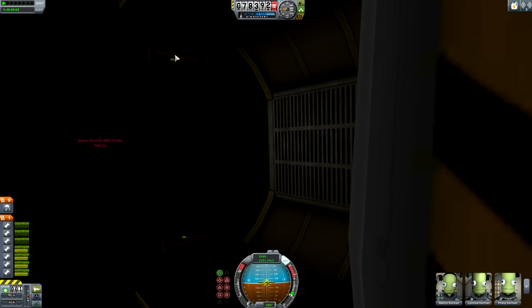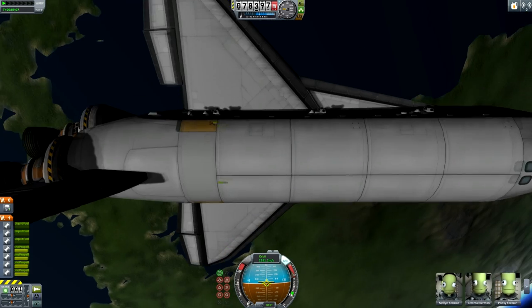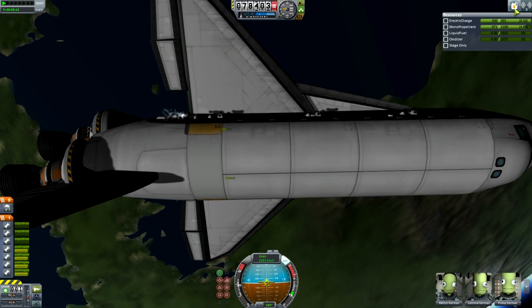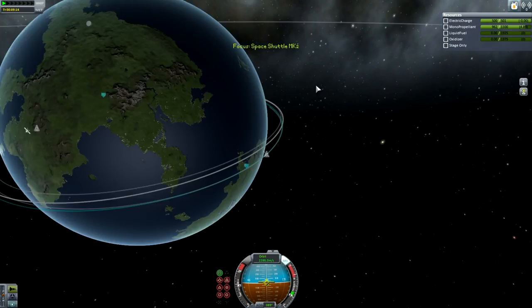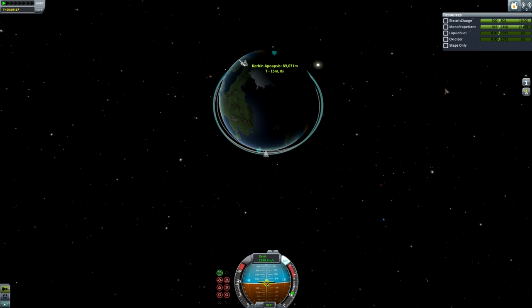I will probably be rendezvousing with shuttles anyway. After a reload, my RTGs are kind of overheating - I should probably put a radiator or two on the shuttle, but that might make it aerodynamically unstable. Or maybe just a fuel cell and some liquid fuel in the wings, although that would make it way heavier. Using the OMS, I just pushed myself up to a 150 kilometer apoapsis, and then I'm just going to circularize when I get up there.